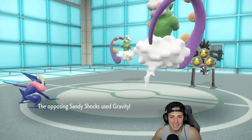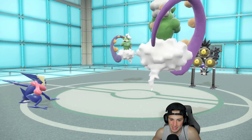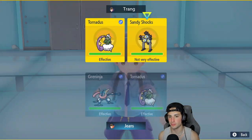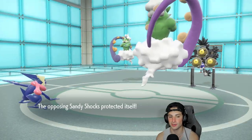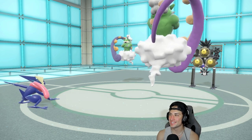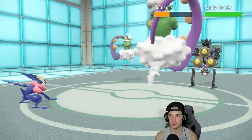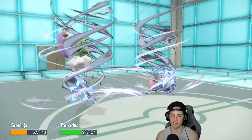We missed Hydro Cannon — same thing, I'm going for another one. I'll go for Bleakwind Storm trying to drop some speed. Sandy Shocks protected — that's fine, we still have Sash. That really hurts the soul, missing Hydro Cannon — that was my play. We do get some nice damage on Tornadus. Hydro Cannon gets blocked, Bleakwind Storm comes out, no speed drops on Greninja — what is up with this RNG?